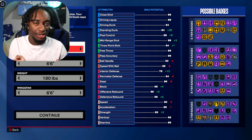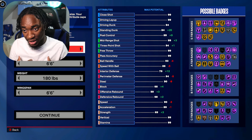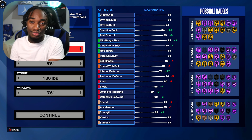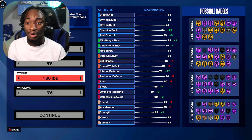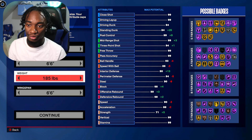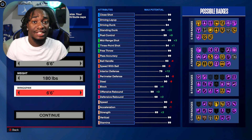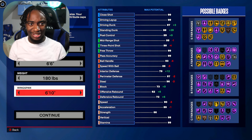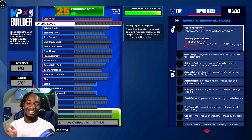When you create this build, you can go point guard, shooting guard, small forward — whatever you really want. I would go point guard because this build is not meant to play the lock or a two-guard necessarily. Point guard, 6'6, I went 180 for the weight — you can go higher if you want a different body style. For the wingspan I went 6'6 as well. Looking back, I'm not sure why I didn't go 6'10, but we'll take it.